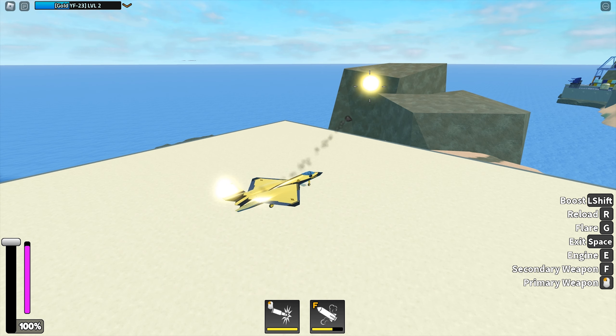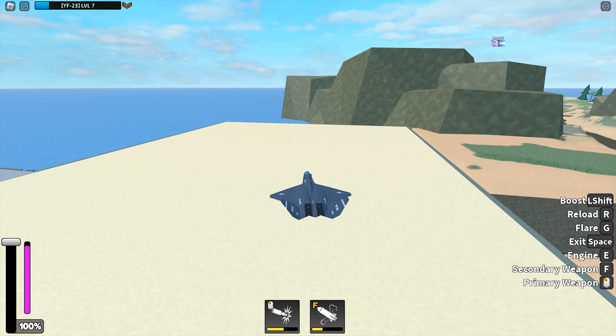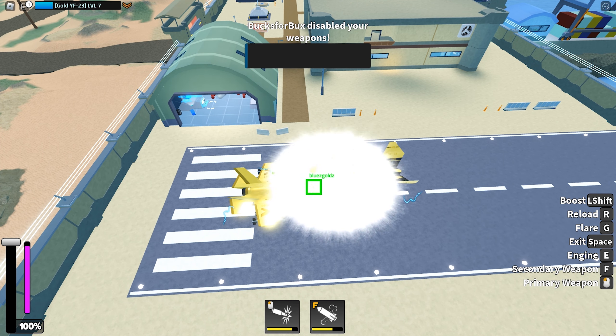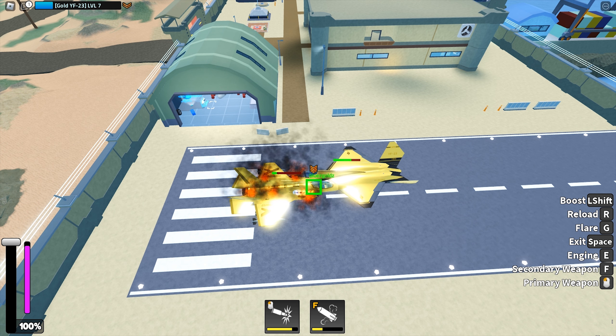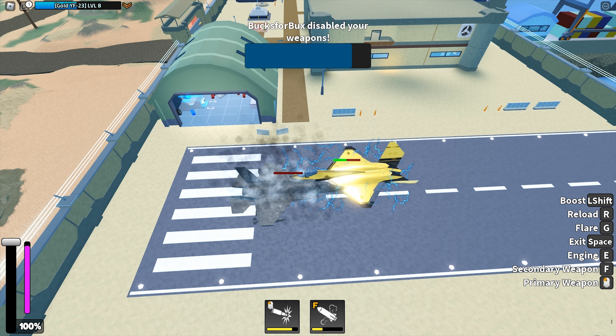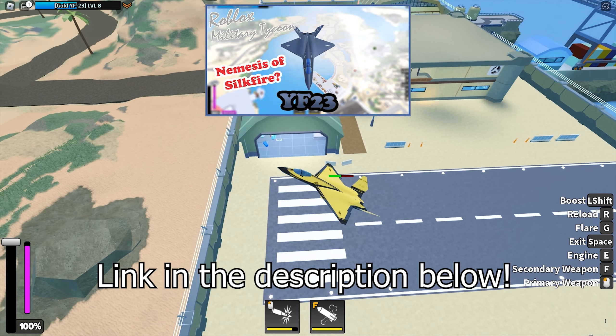Both the Gold YF23 and the regular YF23 have 3 missiles. We all know what the YF23 is known for — the weapon jamming missiles. The weapon jamming can hurt the owner as well. Electricity around your vehicle means you cannot fire anything else. This can affect naval vehicles and ground vehicles too. I showcased it in a YF23 video quite some time ago; I will leave the link in the description below.